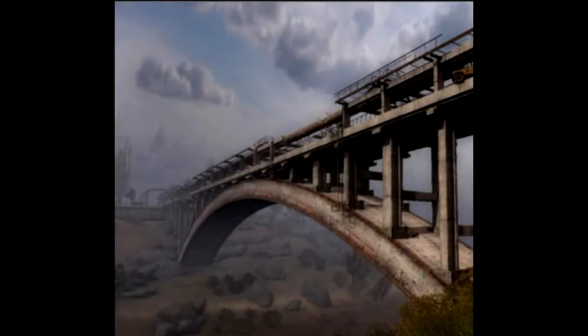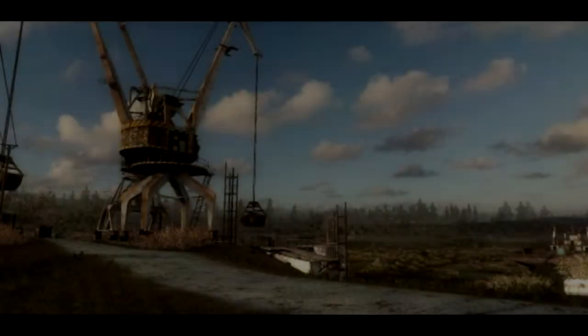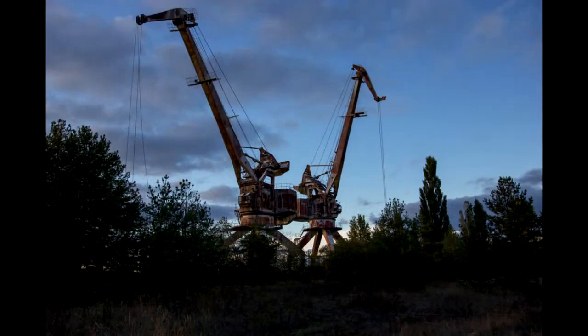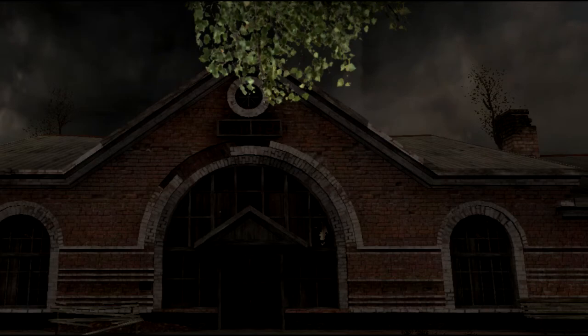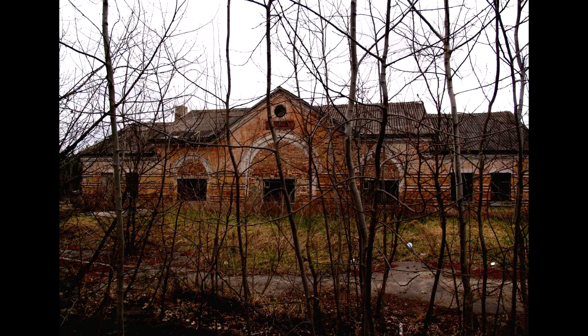We are surrounded by real locations: the summer camp, the ship wreck complex, and the Preobrazhensky bridge, which was inspired by the old Dnieper bridge. One of the biggest and most visually stunning features is the dock cranes. Arriving at Yanov station, which is a very precise and faithfully executed place in Call of Pripyat, including Zulu's Tower.